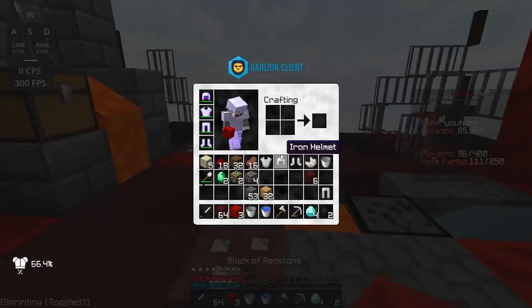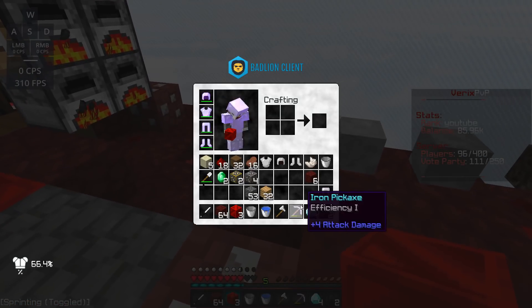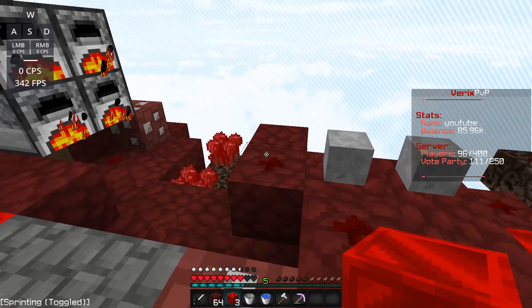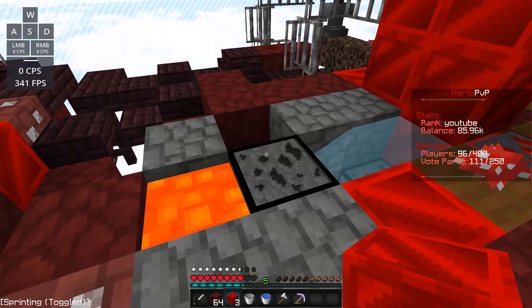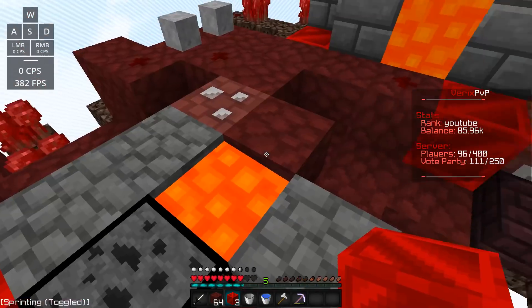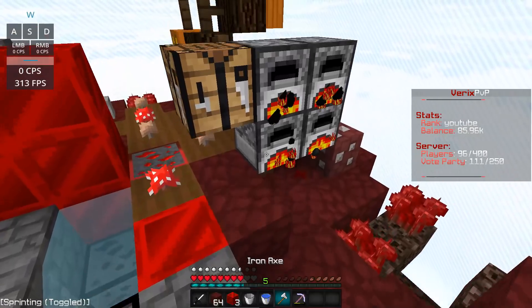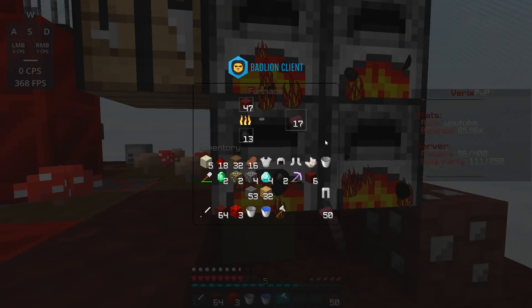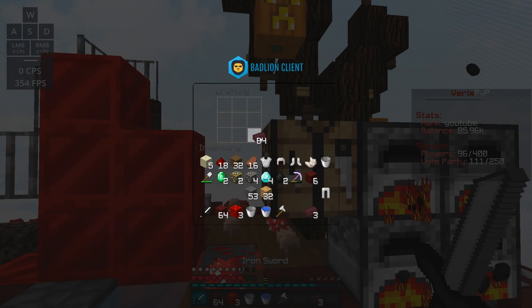Alright, so it's been a few minutes of mining and what I've gotten is four diamonds, emerald, gold, iron, and like 53 cobblestone. Literally half the things fell in the lava, which kind of sucks, but we got four diamonds. These are about a quarter way done smelting, so I'm gonna collect these and make the brick.